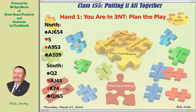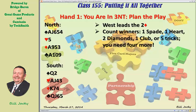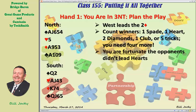You are in three no trump. West leads the two of diamonds. Dummy comes down — plan your play. We're going to do a lot of analysis before we play even the first card at trick one. Start by counting winners: we have one spade, one heart, two diamonds, and one club — five tricks. We need four more tricks.